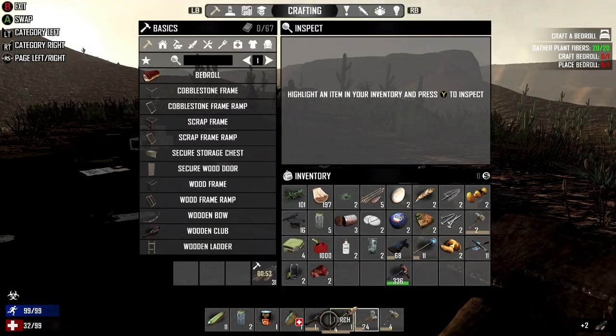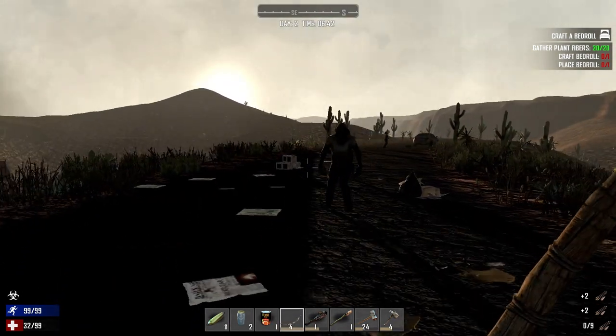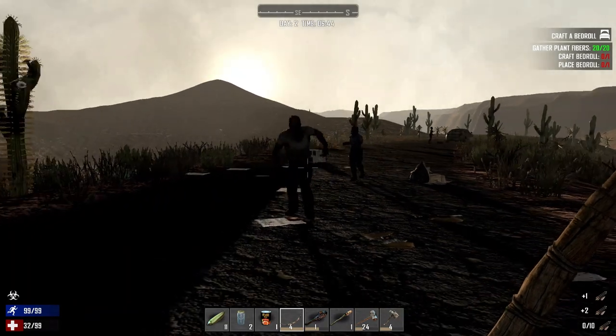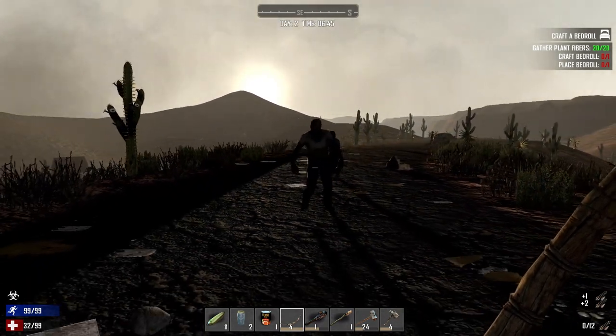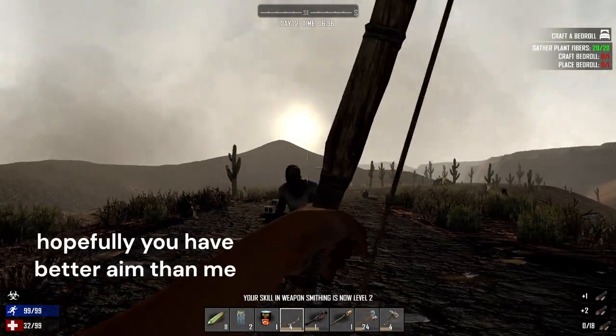Arrows are really important. When you first pull out your bow, you're going to be confused because it's not letting you shoot. You need to hit B for it to actually load in the arrow. Headshots on these guys are huge.